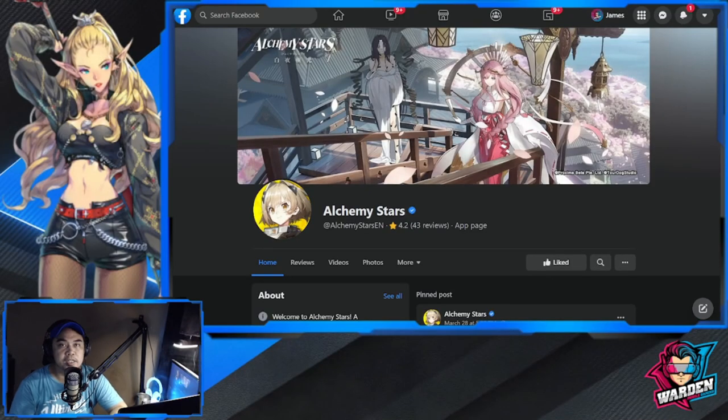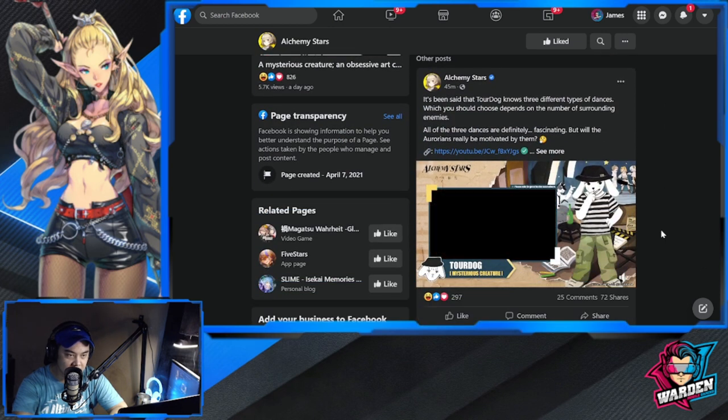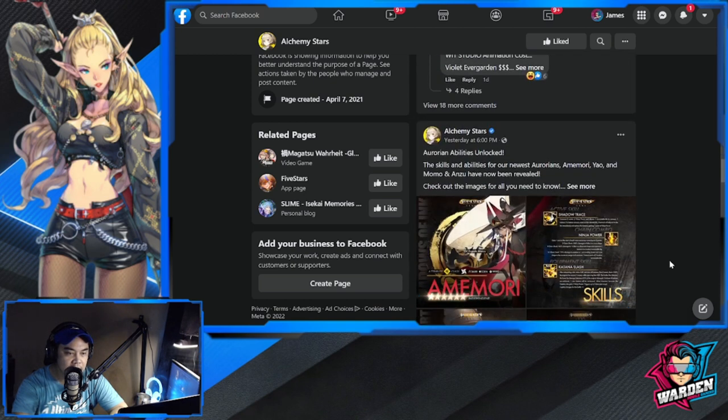Hey everyone, welcome to Alchemy Stars. We are here at the official Facebook page of the game. We're going to be discussing the three Aurorians that will be dropping tomorrow, March 31, for the update, and give my thoughts and first impressions of their kit. I just saw a preview of Tour Dog dancing his skills — you may check out the YouTube link indicated in this post.